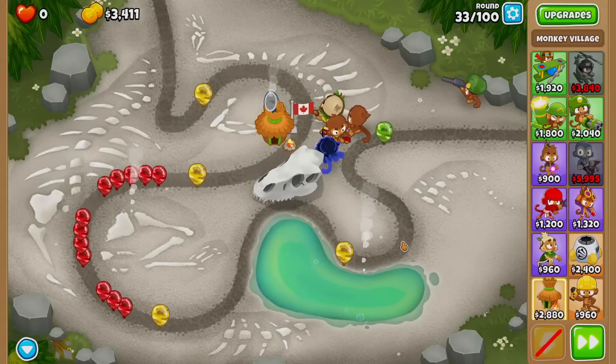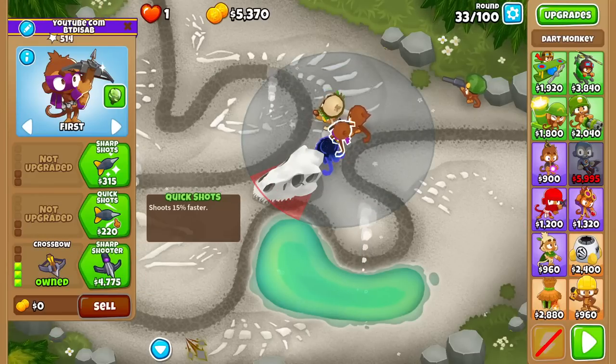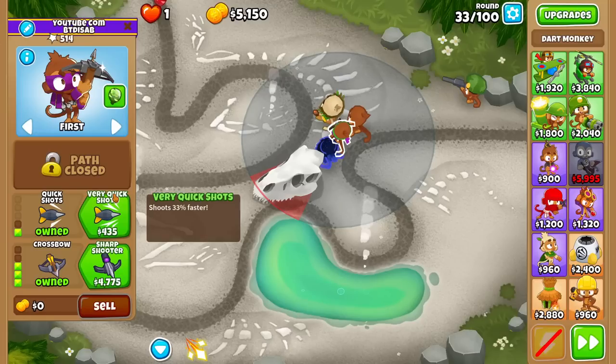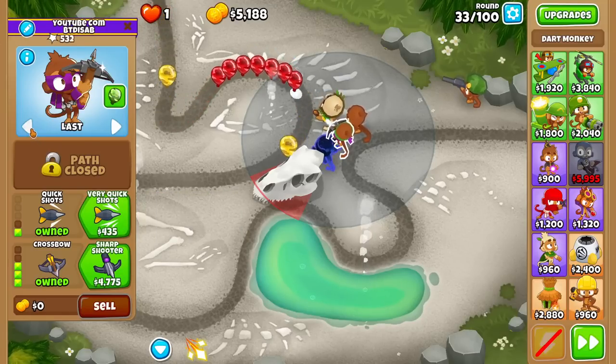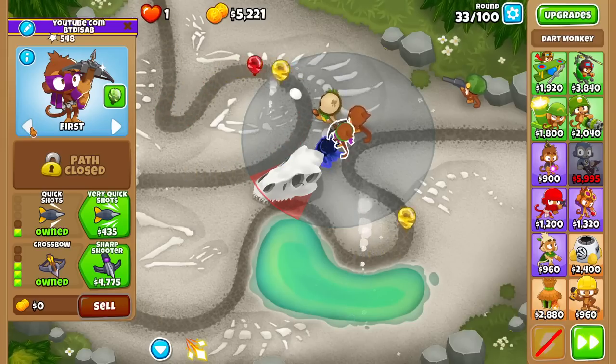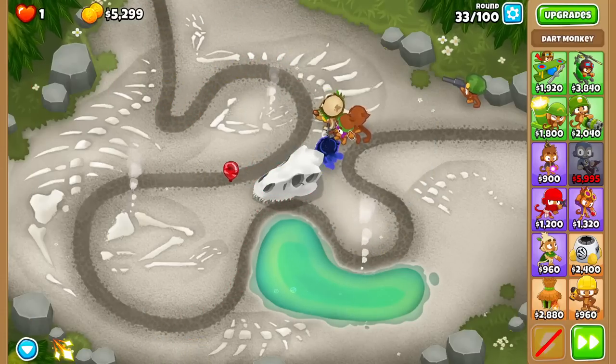Should I drop a ninja just to beat this round? Nah, a ninja would be too expensive. Let me just try spending whatever on a crossbow, which is gonna be severely attack speed reduced, so I don't know if that even works. I think it's gonna barely work, and I don't know if this can make it to round 36, but we'll see.